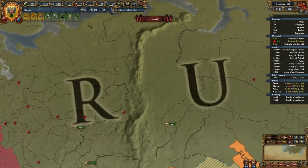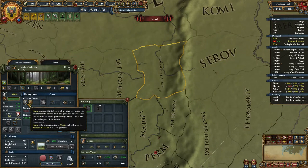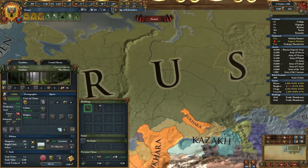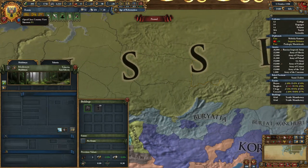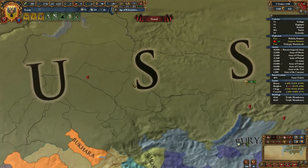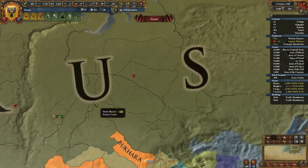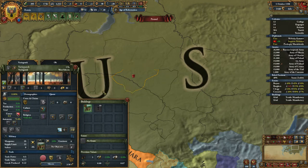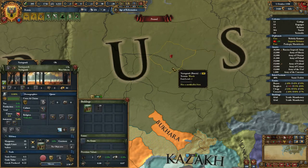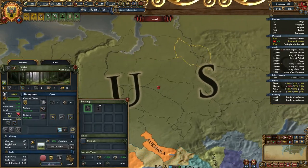If you play as Muscovy into Russia, you have to deal with the nation of Perm, which if you start as Muscovy is your vassal. You want to annex them before you form Russia so that immediately you can start colonizing your way across Russia. You don't have to explore any land because it automatically discovers adjacent territory — that's not 100% true but it's the most useful way to describe it. You can only sneak around the northern part of the Siberian Khanate, or in this case Bukhara, and you have to go around them, which takes a long time.